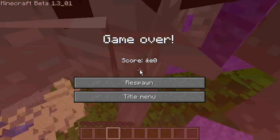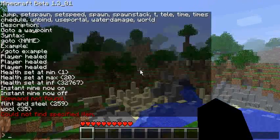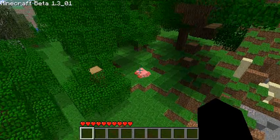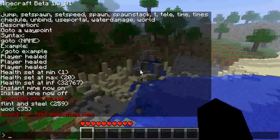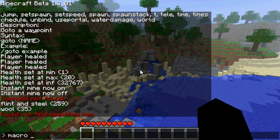'Kill' is next — it just kills the player. 'Kill NPC' kills NPCs, as the name suggests. There's also 'kill NPC all' to kill all NPCs on the map.